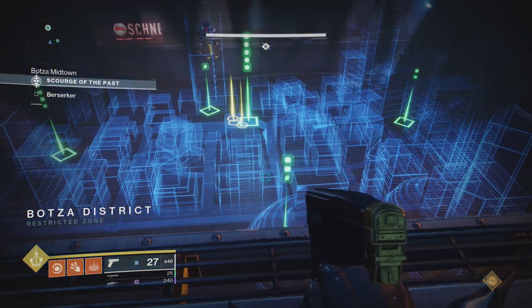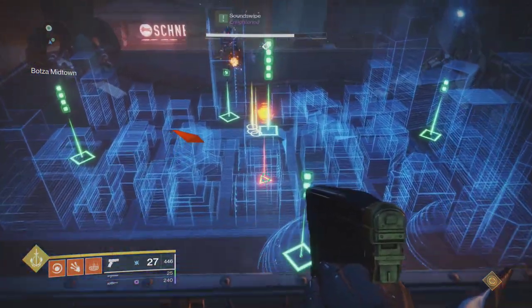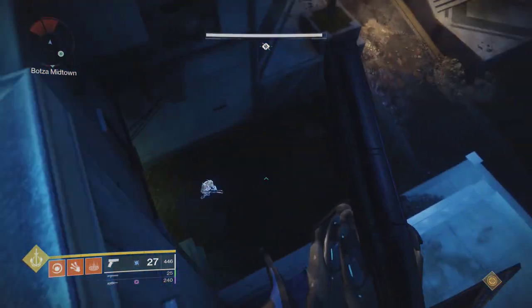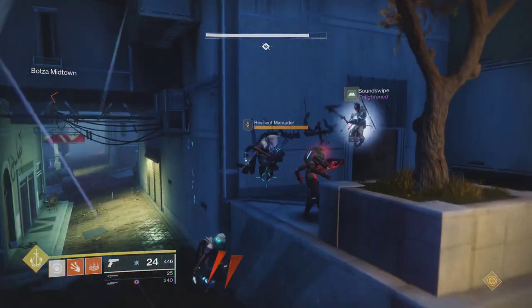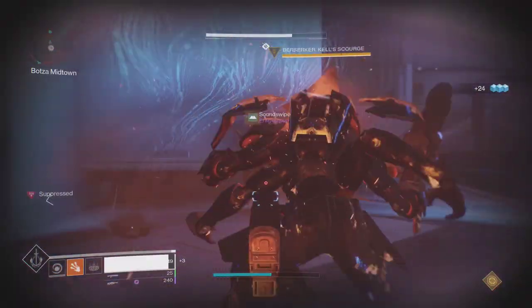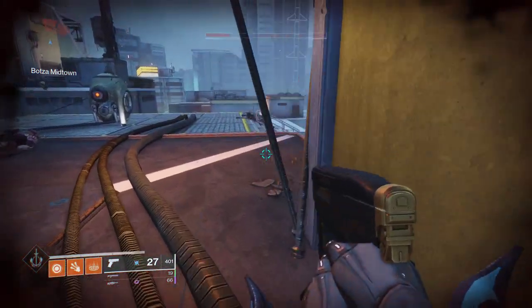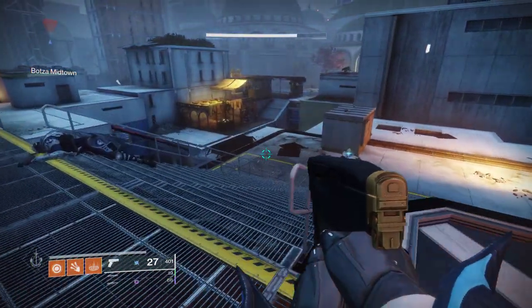Warlocks are necessary for the final encounter of this run, but throughout the first 3 encounters you can run basically whatever class you want to. Warlocks are still best though for the movement with the top tree Dawnblade, having the ability to heal yourself, as well as transversive steps to increase sprint speed. A weapon I would recommend throughout this run is the Last Hope — any Last Hope will do, even the year 1 static roll.